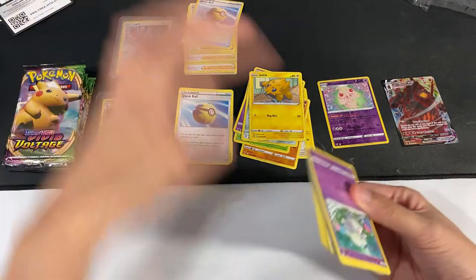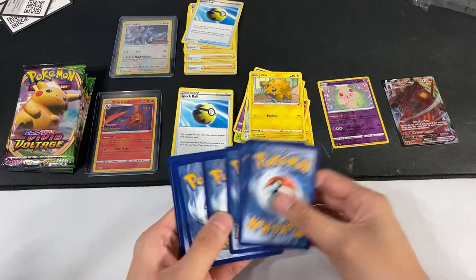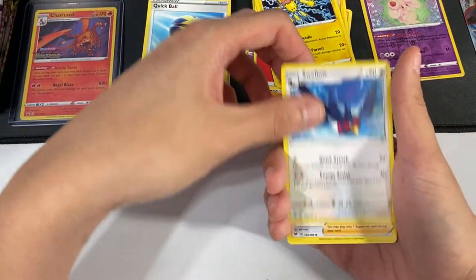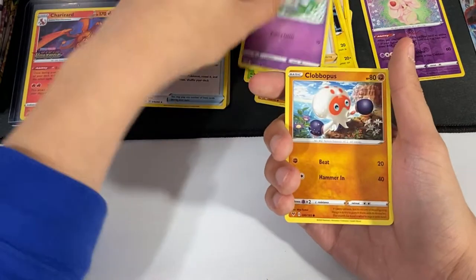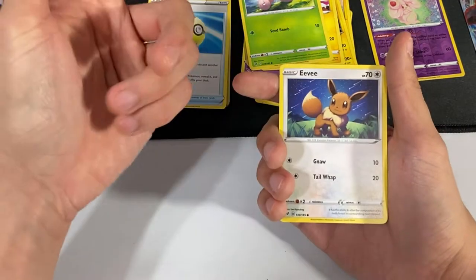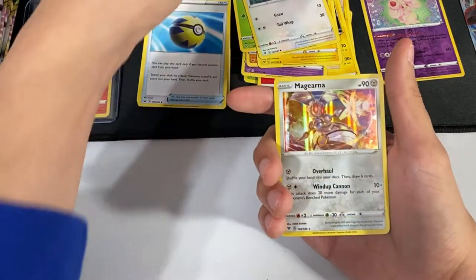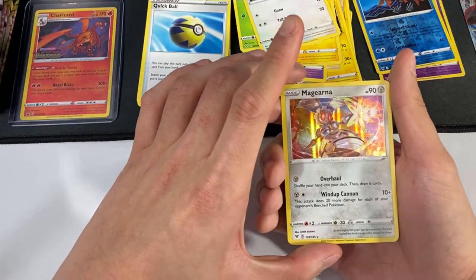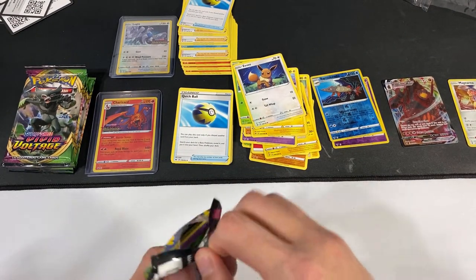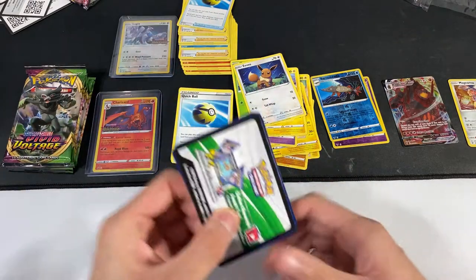Getting into our second pack here. We have a Fire Energy, Galvantula — I'm not going to try to pronounce it — Suicune, League Staff, Cottonee, Cufant, Electrike, Exeggcute, and Eevee. Eevee's been popping up lately! We have a Reverse Holo Barraskewda. And for the last card we have a Holographic Magikarp. I forgot if we always get a Holo for the last card — we'll find out eventually with all these packs.